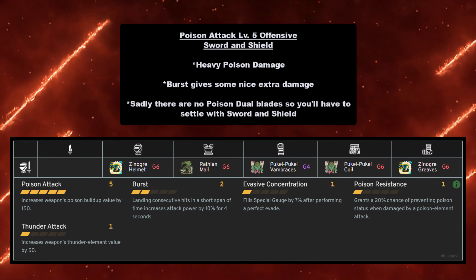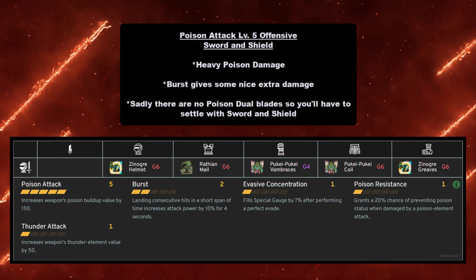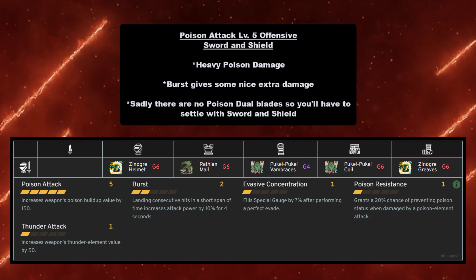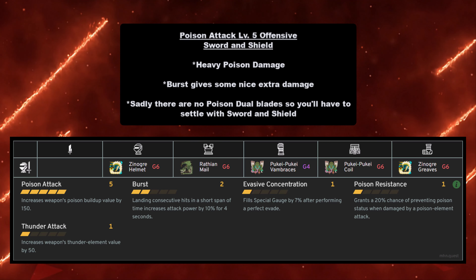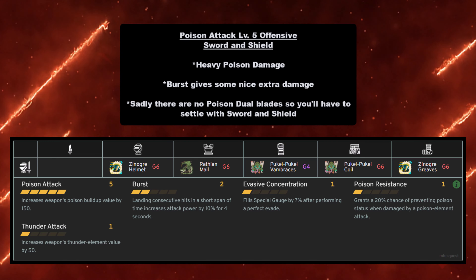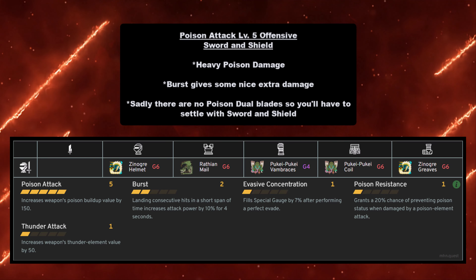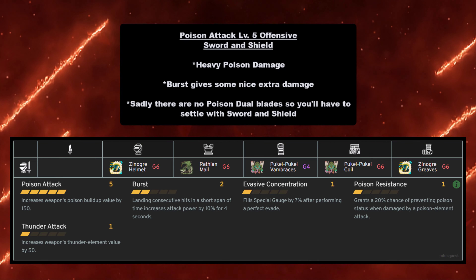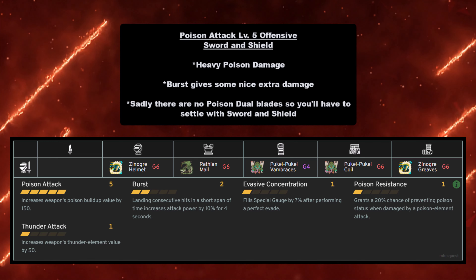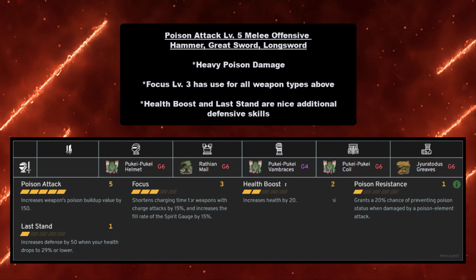Next in the elemental list is Poison Attack Level 5. First up is the offensive build for Sword and Shield — a poison-heavy build with Poison Attack Level 5 and two levels of Burst. Note there are no poison Dual Blades, so Sword and Shield is your only option here. You must have Zinogre Helmet at grade 6, Rathian Mail at grade 6, Pukei-Pukei Vambraces at grade 4, Pukei-Pukei Coil at grade 6, and Zinogre Greaves at grade 6.